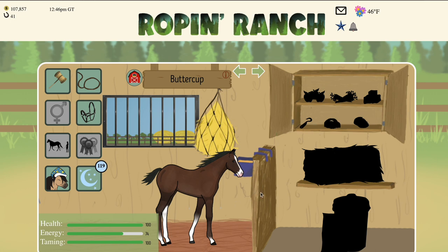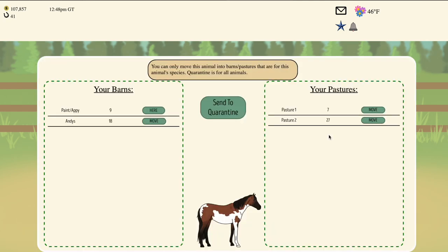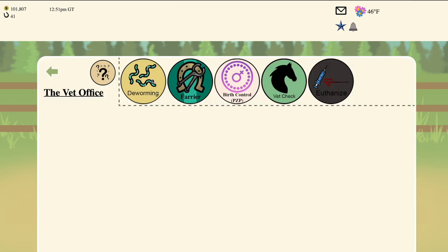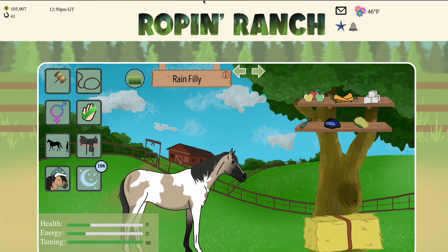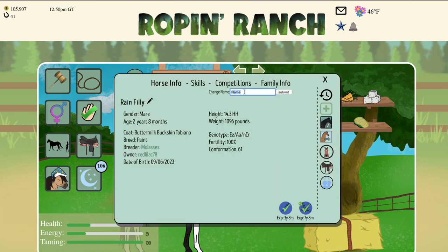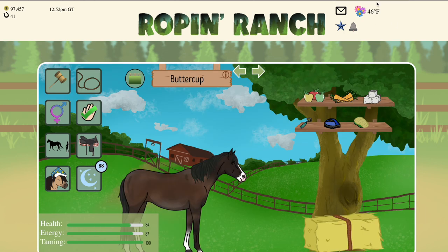So what I'm going to do here is age up all of these different variations — the overo, tovero, and tobiano — and our solid paint to get them ready to breed, so I can show you how to get all of the different variations. I'm also going to move all of these horses into a pasture so they don't have to eat grain every day, making it a little easier for this tutorial.